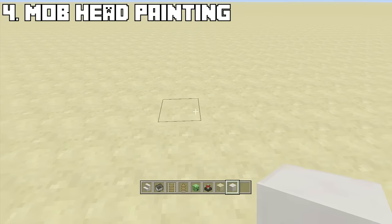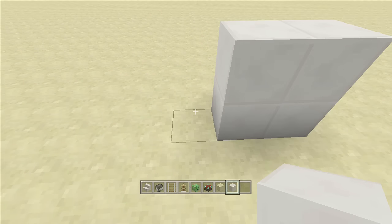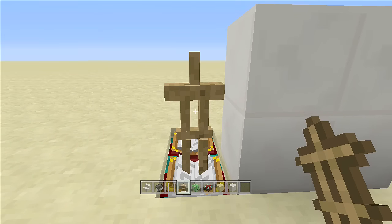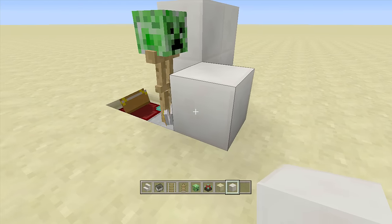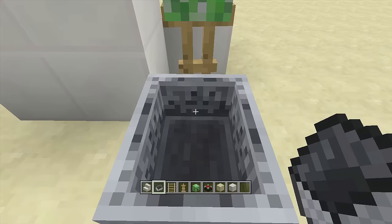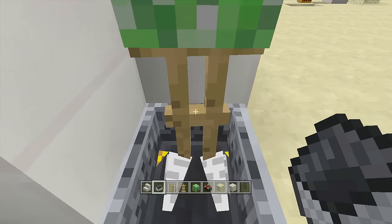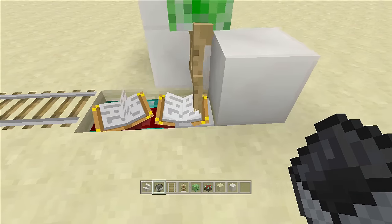Number four is the mob head painting. Find your wall, break a block, and place an enchantment table, then place another enchantment table right behind it. Off the front one, go into sneak mode and place your armor stand on top with a mob head on top of the armor stand. Place a block in front of it, then place two rails behind it, take out a minecart, and push it into the enchantment tables. Keep pushing the armor stand until it's all the way up against the block and can't go further — now the head is just poking out a tiny bit.